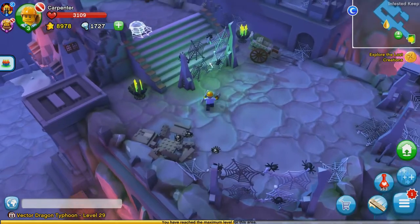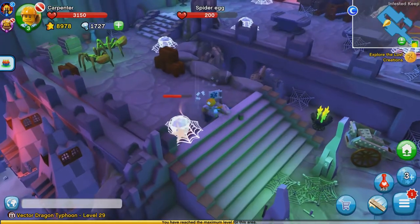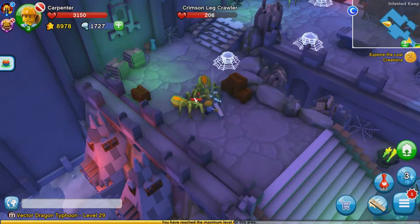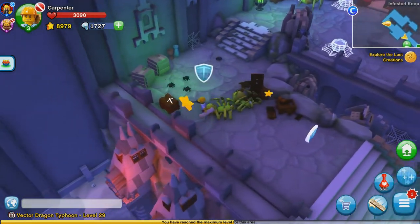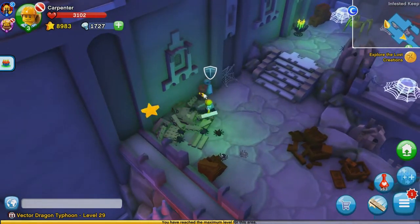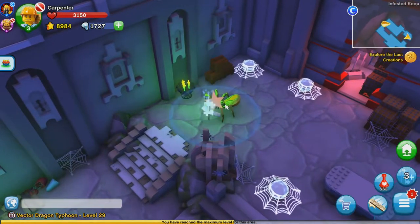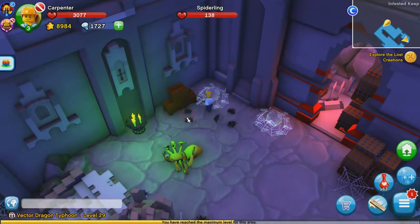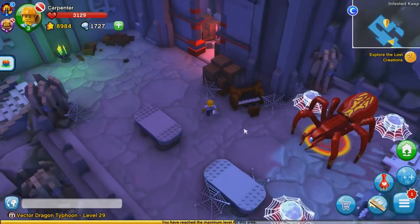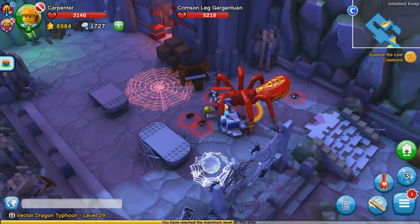If he gets damaged in battle, he can actually drop down a healing station, which I think is really cool. You can heal not only yourself but your other minifigures as well if you switch to them, and any friends that are in your party. I'm sure quite a few people would want to have this minifigure in their team if they tend to lose a lot of health. If we drop it down here, I'm sure we won't be losing much health at all.